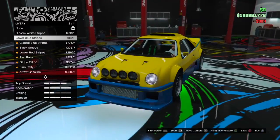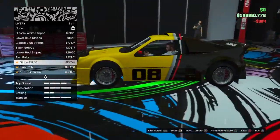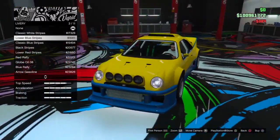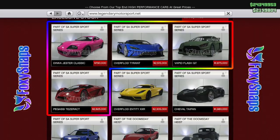Not terrible when you consider that five vehicles were released. However, we're not done there because there's more vehicles coming soon — in fact, there's 11 of them. Jumping back to the Legendary Motorsports site, you have the Pegasi Tesseract at $2,825,000, the Vapid Flash GT at $1,675,000, the Overflod Tyrant at $2,515,000, and the Dinka Jester Classic at $790,000.